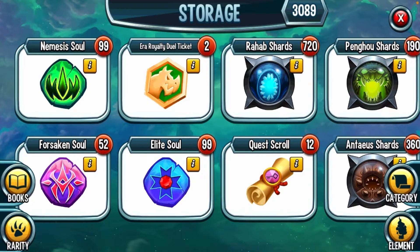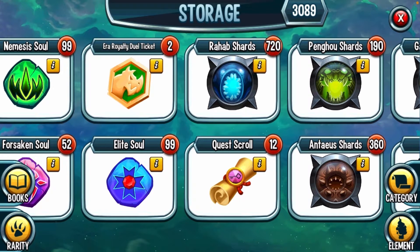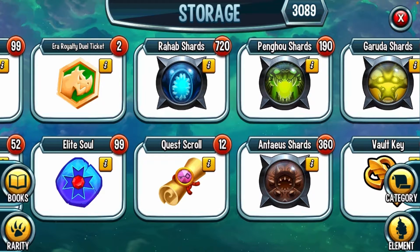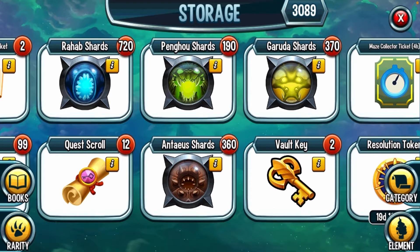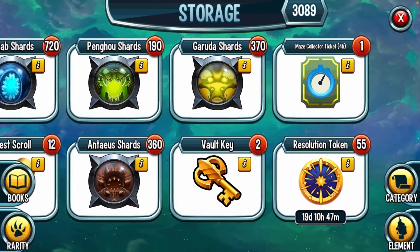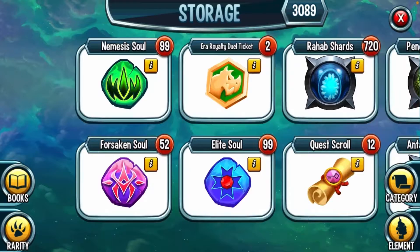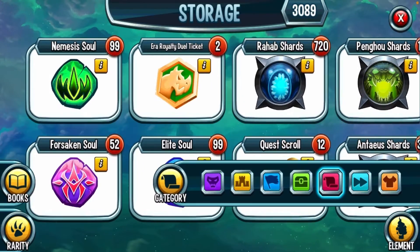For these miscellaneous items we got 99 Nemesis Souls, 52 Forsaken Souls, 2 Arrow Royalty Dual Tickets, 99 Elite Souls, 720 Rahab Shards, 12 Quest Scrolls, 190 Pengu Shards, 360 Antus Shards, 370 Gorda Shards, 2 Volkeys, 1 Mace Collector Ticket, and 55 Resolution Tokens. Not bad, not bad at all!